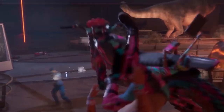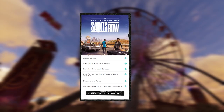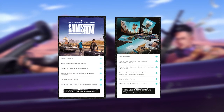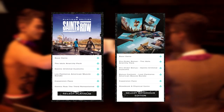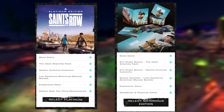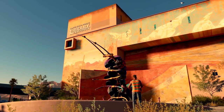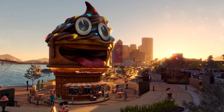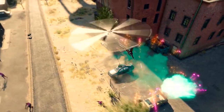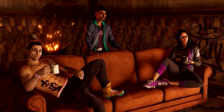The Platinum bundle unfortunately does not come with the steelbook or the physical items — those are exclusive to the Notorious Edition physical copy. If you're going for the Platinum Edition, which is digital, you won't get the steelbook or physical items. So if you want the steelbook and physical collectibles, go with the Notorious; but if you just want the game, DLC, and all the packs, go with the Platinum.